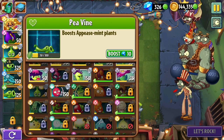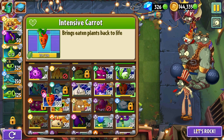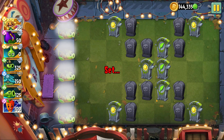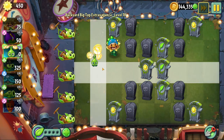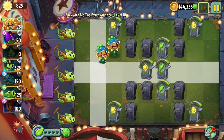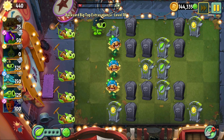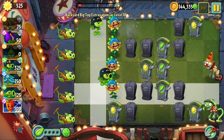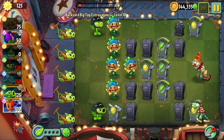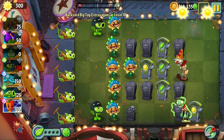I probably should have brought Rocket and Grave Buster — I need to remember to actually look at the level layout when doing these. In the Travelogue there were extra-hard Pirate Seas levels that came out, so I'll definitely be doing that later in the week. Those should be pretty fun and shouldn't be too hard, so I can probably get seeds and more gems out of it.